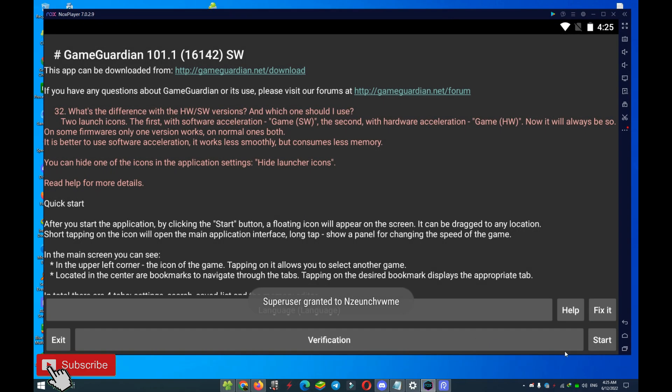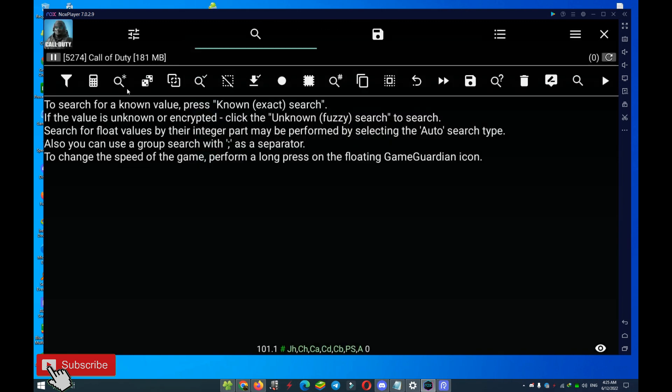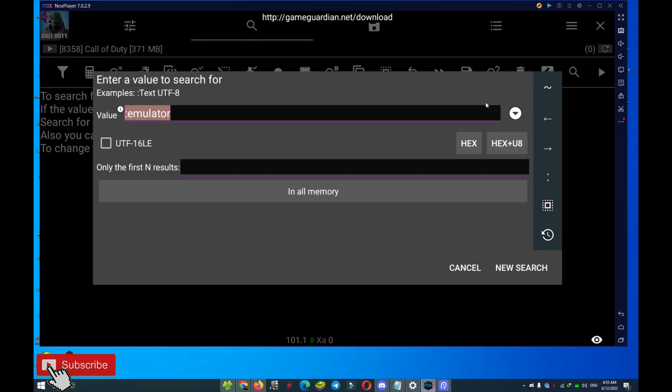Okay, let's start. Open Call of Duty Mobile, and open Game Guardian. Pause CoD Mobile. Now just do it like me, step by step.